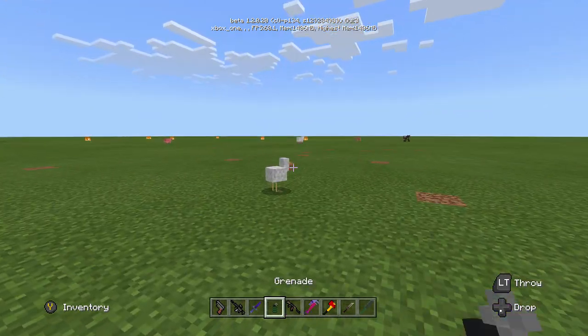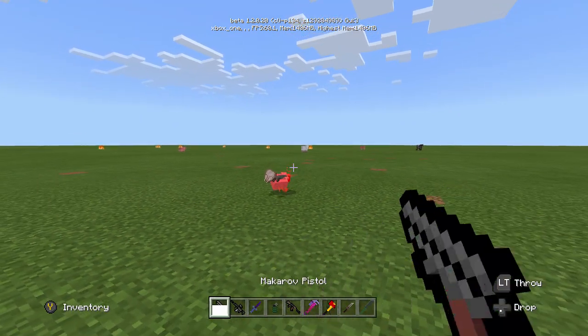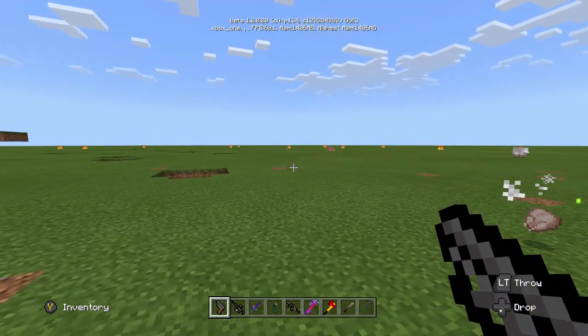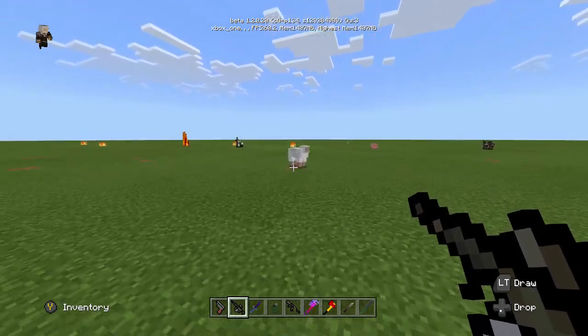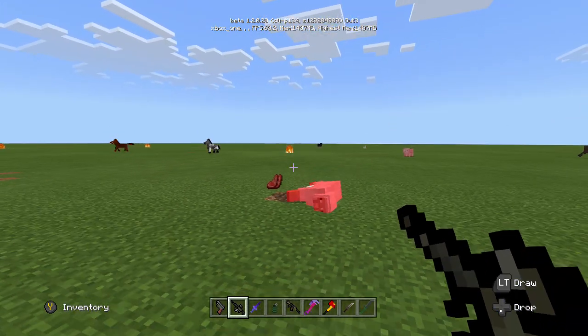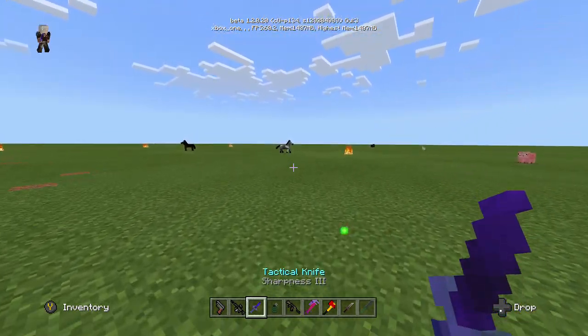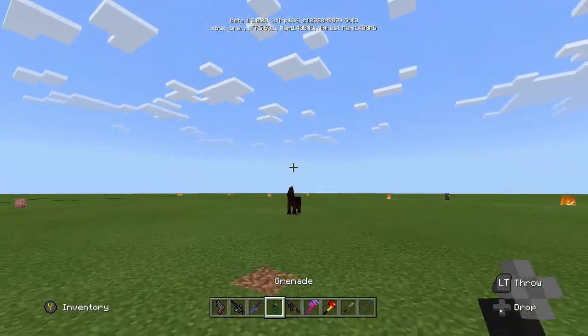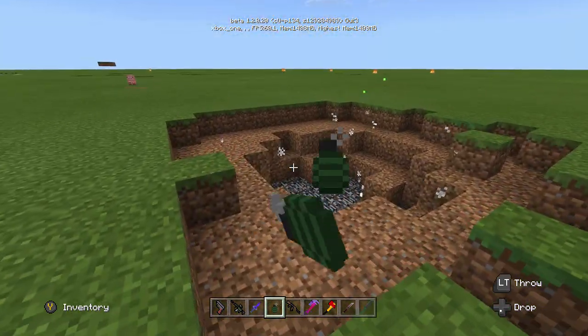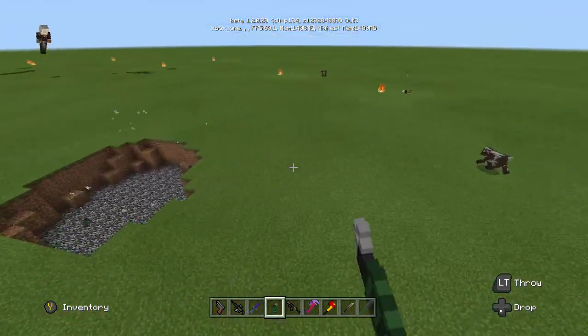Let's go ahead and check out the Maverick pistol — one shot! We got the M4A1, let's shoot this sheep — bam, one shot too! Then we got the tactical knife, I really like the tactical knife, that's pretty awesome. And then of course you already seen the grenade — wow, that's so cool, look at the grenade!